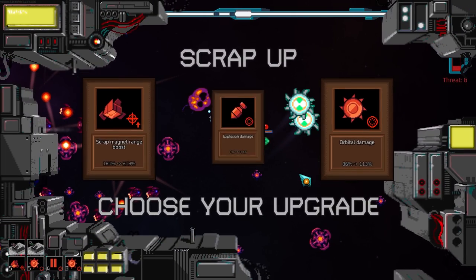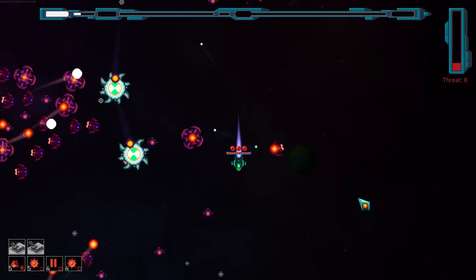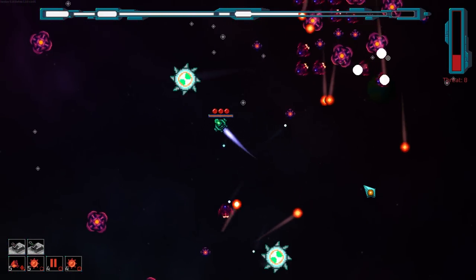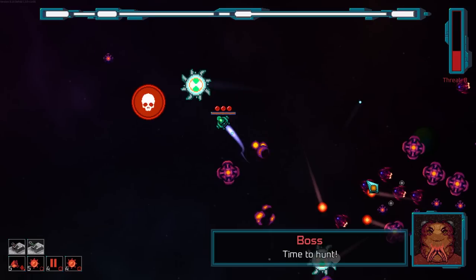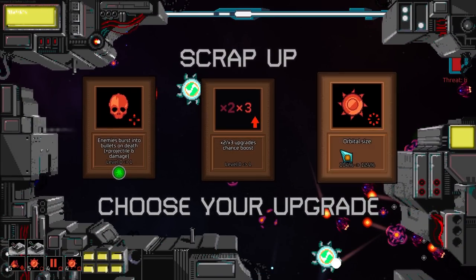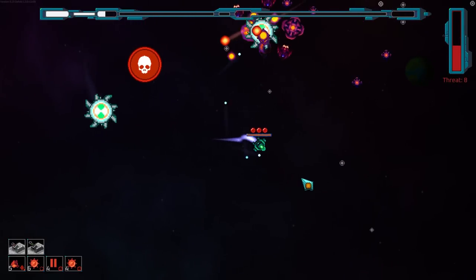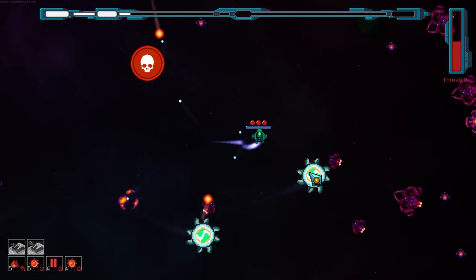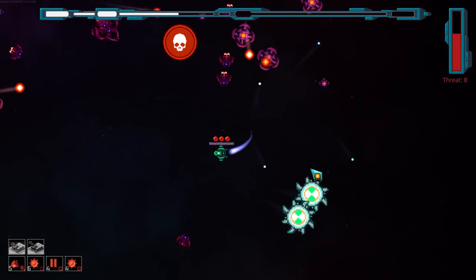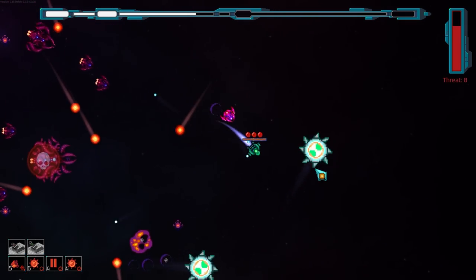I want to read a space opera set in this universe. That'd be amazing. Just everybody's terrified of Murph, which is why they're trying to kill him. Murph don't care. Orbital size — I gotta. The extra multiplier would be nice but we're just trying to make these monstrously large. And also I'd like to get more of them.